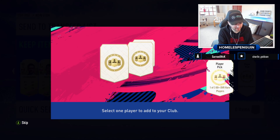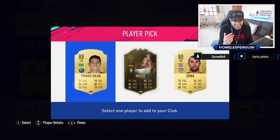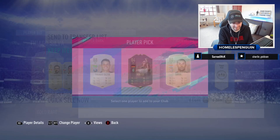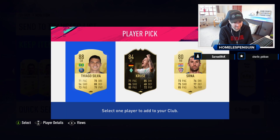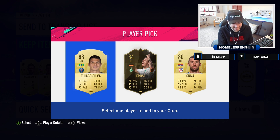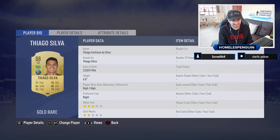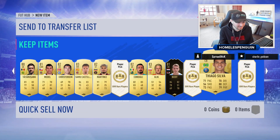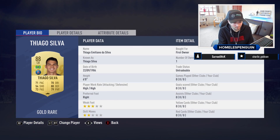Number 11 for Bale — could you imagine? Oh my — Tiago Silva! These packs are crazy! I'll take Tiago Silva. That's technically two walkouts in one player pick, because 84 and above in-forms count as a walkout. Two walkouts from one pick — this is insane!